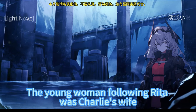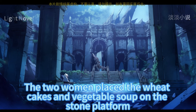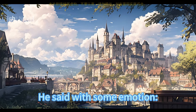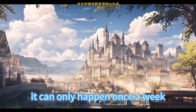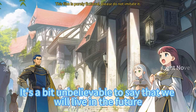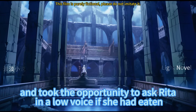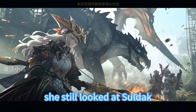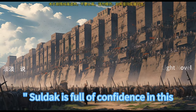Rita brought over a stack of wheat cakes, and the young woman following Rita — Charlie's wife — held a can of vegetable soup. The old village chief woke from the argument, picked up a piece of wheat cake and tore it in half, and took a bowl of hot vegetable soup. He said with emotion that they usually eat corn porridge and cassava at home, and wheat cake only happens once a week on holidays. Who would have thought that just to build this reservoir, they'd take out two bags of wheat flour to cook scones every day. Saldak also picked up a piece of wheat cake and quietly asked Rita in a low voice if she had eaten; she nodded calmly and left with Charlie's wife, gesturing to Saldak to control his emotions.